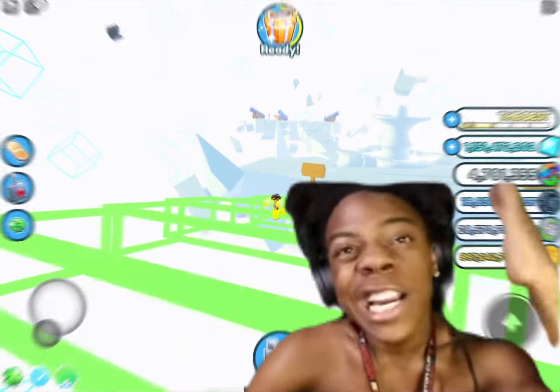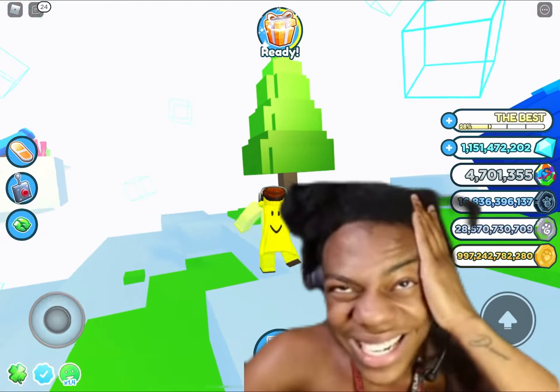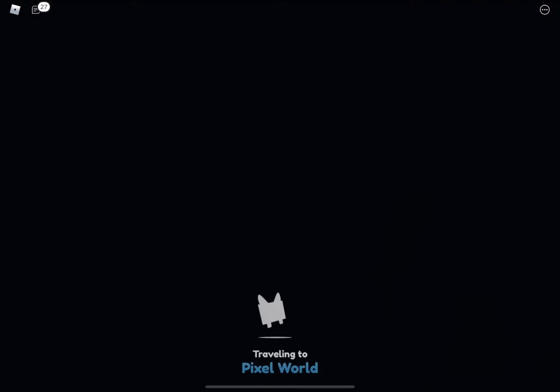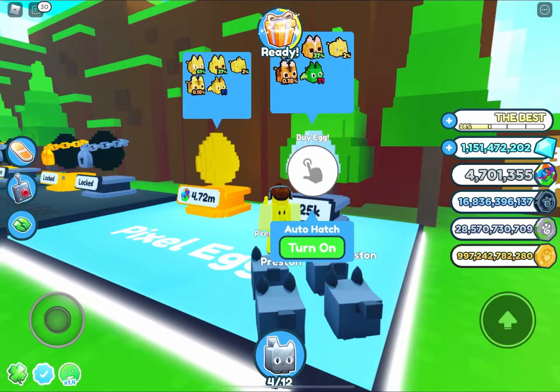After you have done all those steps, you need to teleport to the void. Then go to this canon and go to pixel world.